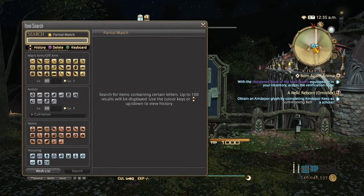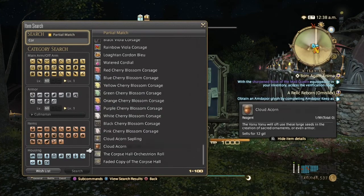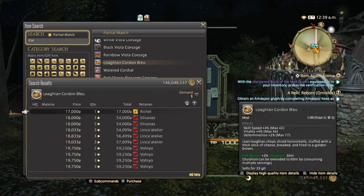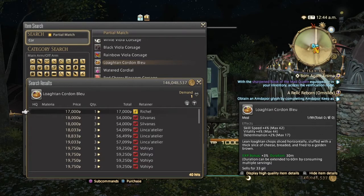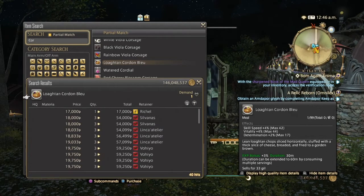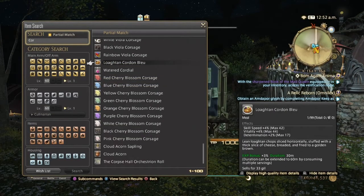The Quarterin Blue looks pretty decently priced — normal quality is around 17,000 and high quality is 35,000. It has Skill Speed, Vitality, and Determination: high quality Skill Speed is 53, Vitality 55, and Determination 21. Even though it hasn't sold consistently great the past couple of days, they're extremely expensive and people are still buying. I definitely recommend both the Quarterin Blue and the Wildwood Scrambled Eggs.